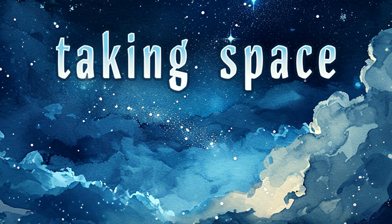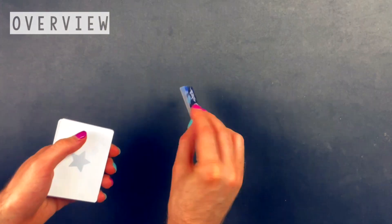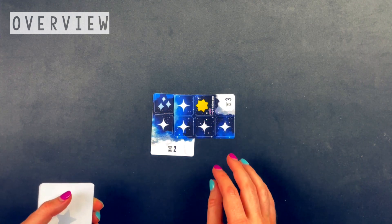In Taking Space, you'll be charting out patterns in the night sky by drawing cards one at a time from your deck, placing them in ways that fulfill a variety of scoring conditions.